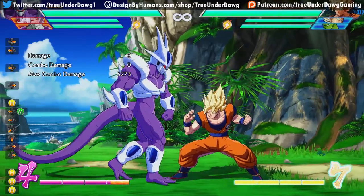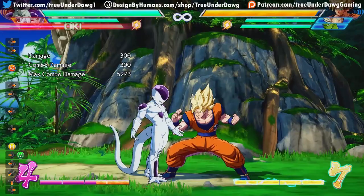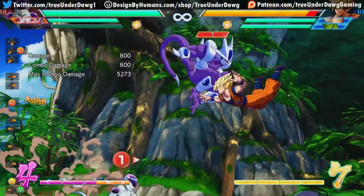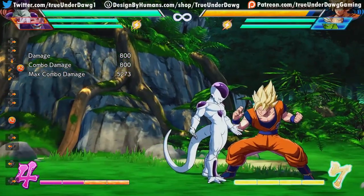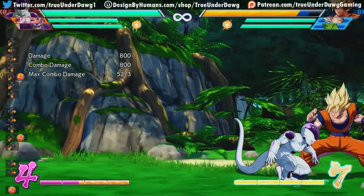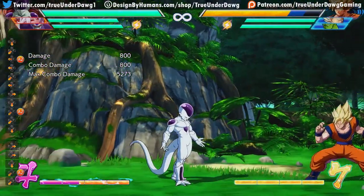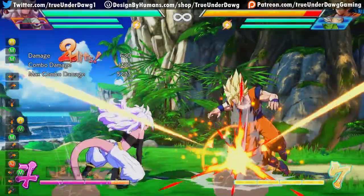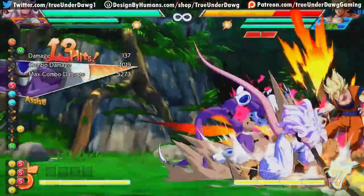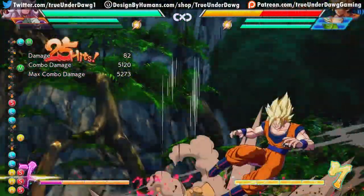As mentioned earlier, this attack is also his assist — so it's great for extending combos and great for defense as well. If the opponent's pressuring you and you just want to get them off you, you can tag in this assist and it's invincible almost immediately, so it'll beat nearly anything your opponent does as long as you yourself don't get hit. Similar to adult Gohan, so even though Cooler is best as a point character, his assist isn't too shabby either and definitely has its uses.